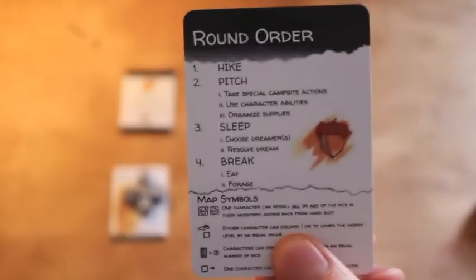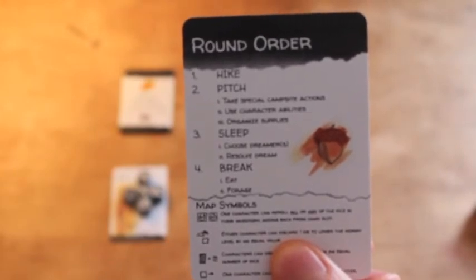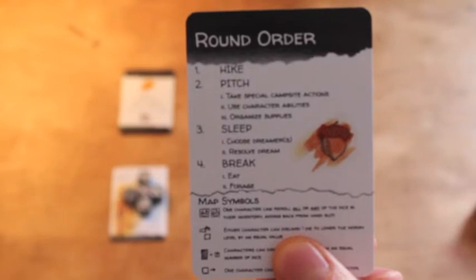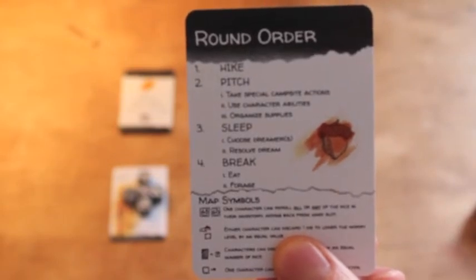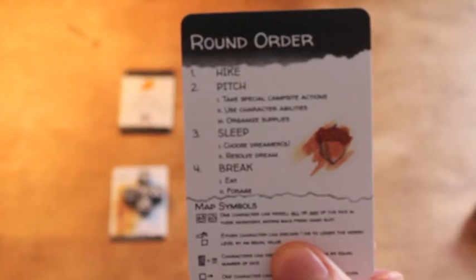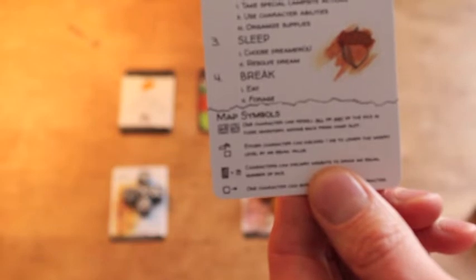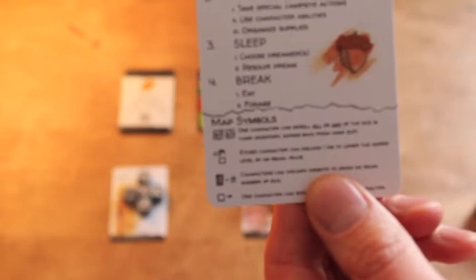Throughout the game we're going to be moving through four phases: the hike phase, pitch phase, sleep phase, and finally break. Each of those phases has a couple of steps. The bonus card will show you that on the map there are certain special areas where you can use special actions once per round.